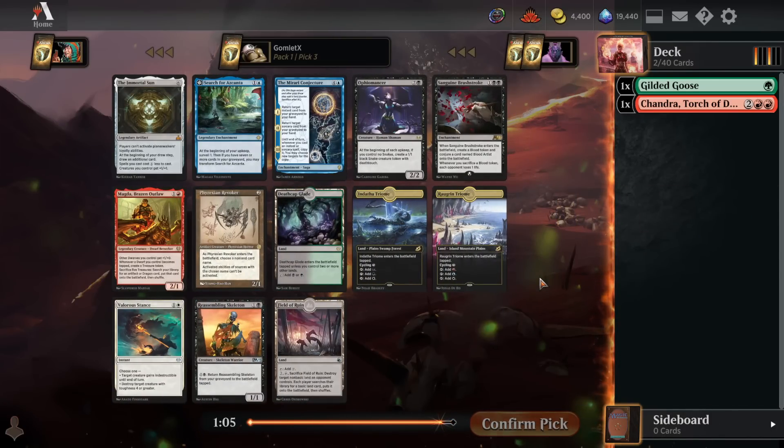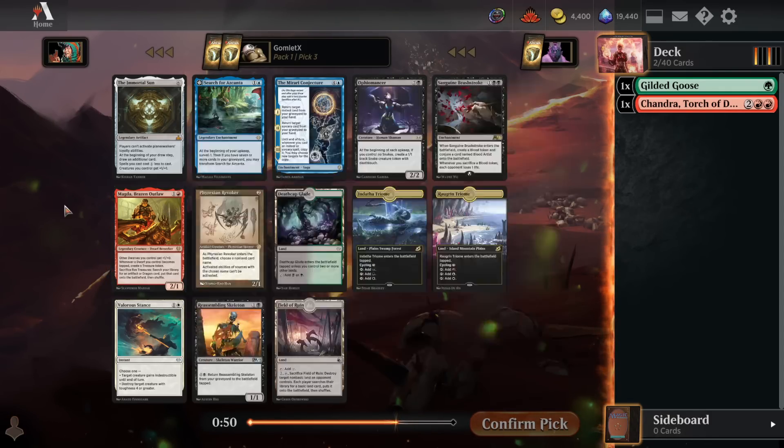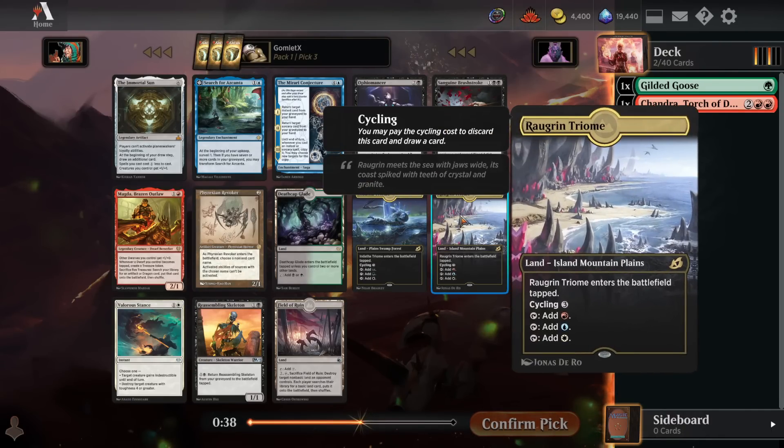Alright, pack one pick three. The first two picks haven't worked out incredibly well because we're just not seeing a lot of red or green in this pack. The only card in those colors being Magda Brazen Outlaw, which is fine — a two mana 2/1 that makes a treasure every time she becomes tapped. That's a fine pickup. There's also Sanguine Brushstroke, which is like a bigger Blood Artist — a Blood Artist that comes with a blood token.